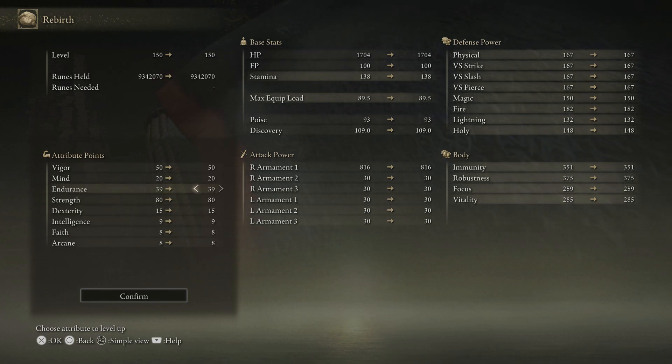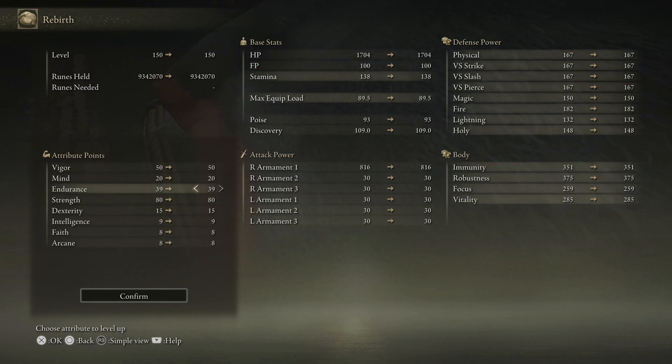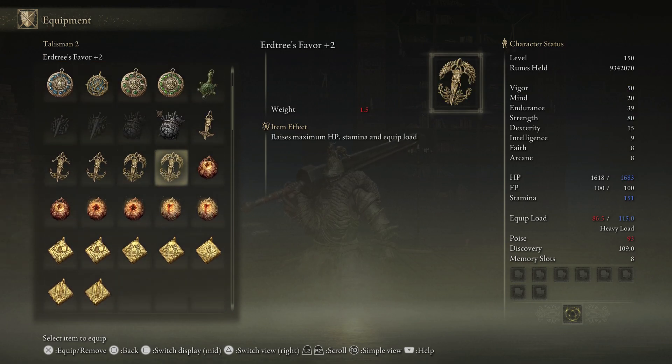If you're at a low level it's going to be a balancing act between Vigour to survive, Strength for power, and Endurance to wield the weapons and armour, so keep in mind you can mix and match talismans to compensate for lacking stats at certain points. For the early part of the game you might find yourself wanting to wear slightly lighter armour and use lighter weapons until you've got enough points in Endurance. What I'd recommend is getting the Great Jar's Arsenal talisman as early as possible. You could even get an Erdtree's Favor +2 talisman, which is an endgame talisman available through trading. Getting any of these talismans early will give you a massive advantage if you don't mind taking shortcuts, but they won't make you so OP that they trivialise the game.